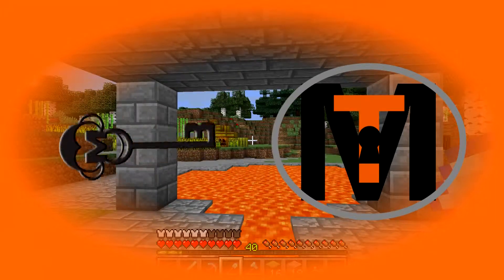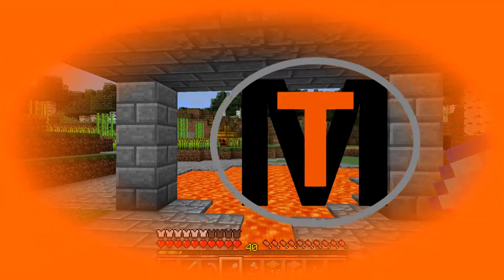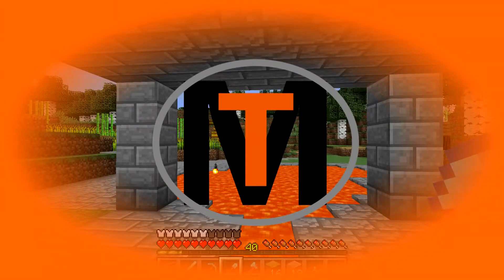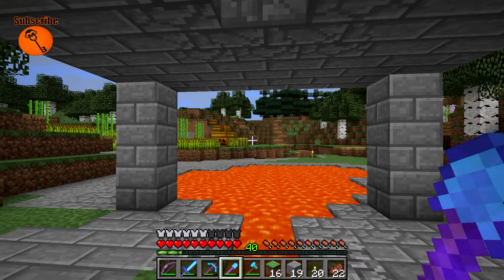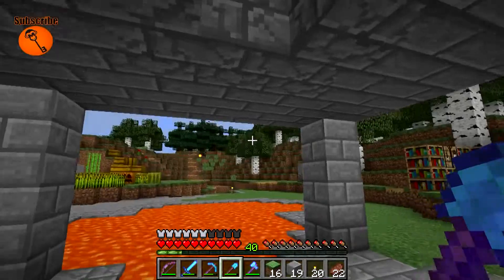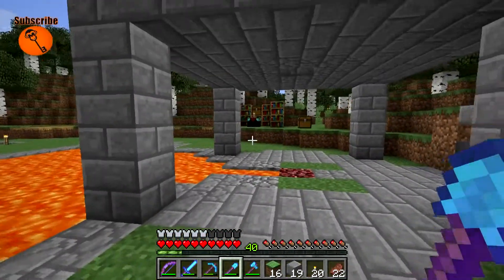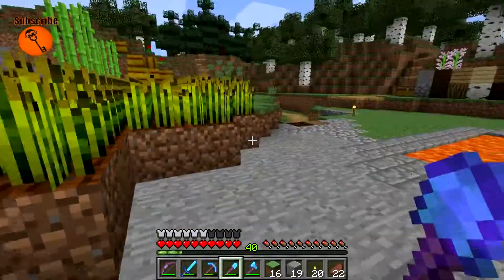Good morning everyone, this is Monkey Boy, and I am here standing in front of a lava pit. It's a beautiful lava pit, and we really need to do something with this. We need to determine how we're going to build our blacksmith slash smeltery.